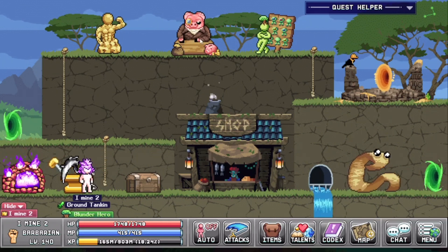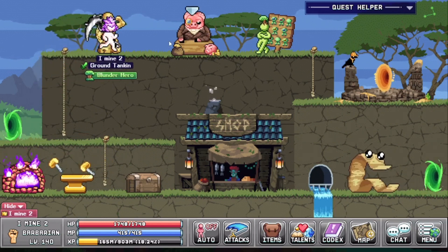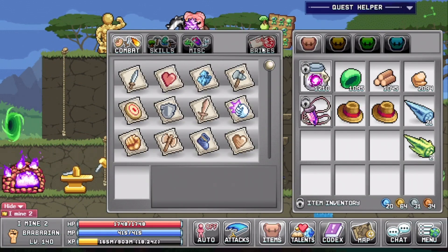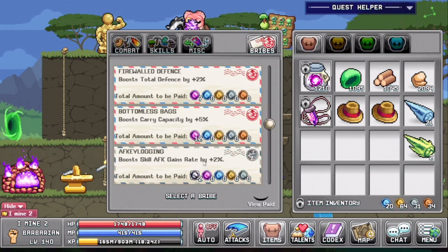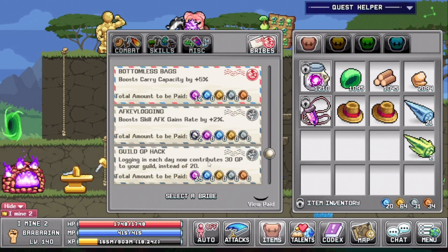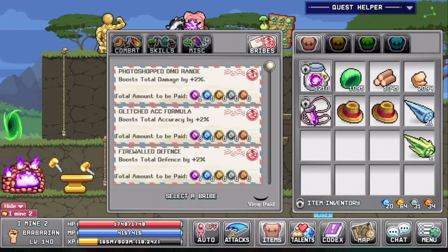There are some new bribes that have been introduced into the game and these cost a little bit of money. You will be able to get 2% total damage, 2% accuracy, 2% defense, 5% carrying capacity, 2% boost on your AFK gains, and you will be able to contribute more with your GPS to your guild if you buy that. Some nice bribes — quite expensive to be honest — but I think they're going to be useful in the long run.